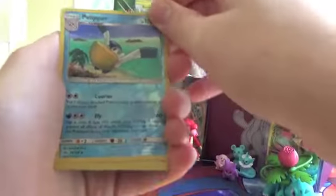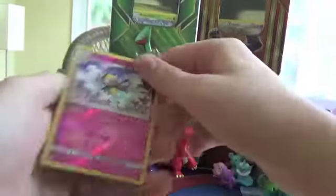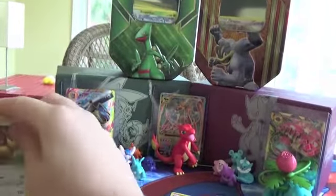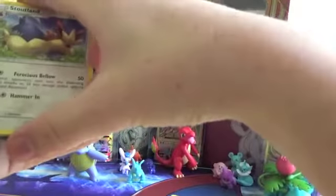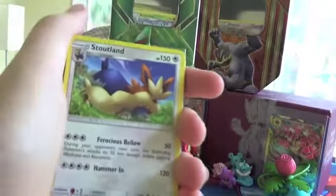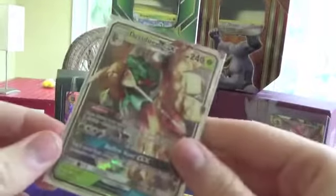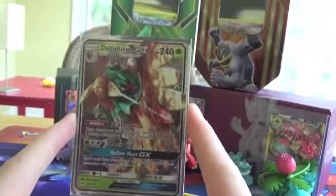For our reverse holos, we had a Pelipper, Rare Candy, Primarina, Palossand, Energy Retrieval, Sandygast, and Ribombee — so three reverse rares. For our rares, we nearly got shut out. We got Decidueye GX, and I'm happy with it. For rares we had two Stoutlands, Incineroar, Toucannon, Bruxish, and Primarina — and we got saved, ladies and gentlemen. We most certainly got saved as we pulled out Decidueye GX.